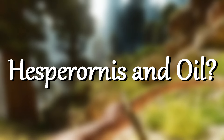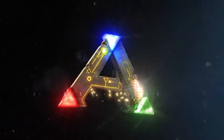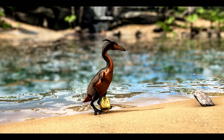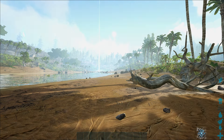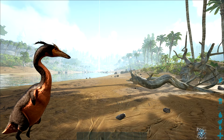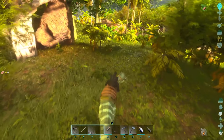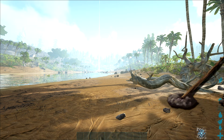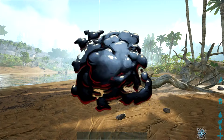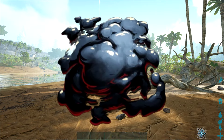Starting off with the first one on the list: I am well aware that everybody knows Hesperornis — that little duck that gives you polymer when you club it. But how many of you knew that a tamed one can give you oil? You just put their eggs in a cooking pot — not the golden ones, the regular ones — and it just becomes oil like that.